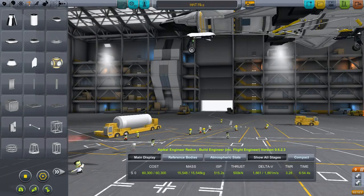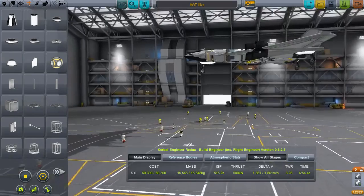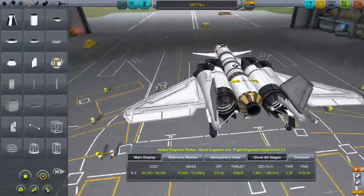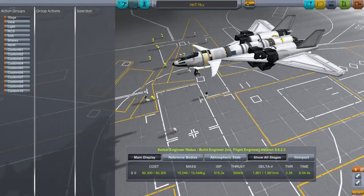It'd be interesting if they were underwater — I might try to do a seaplane at some point, but not today. We'll leave that for another time. This thing actually flies pretty well. We have two jet engines, which means we run the risk of flaming out, but we can handle that pretty well.